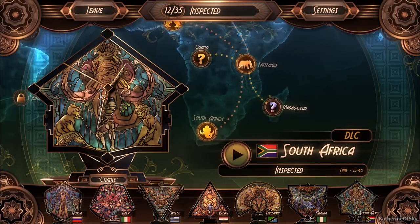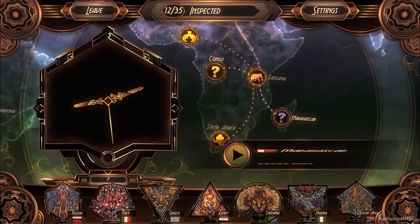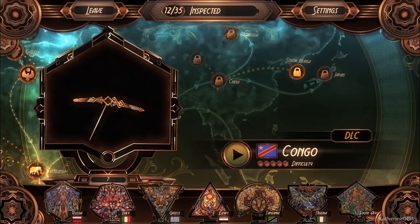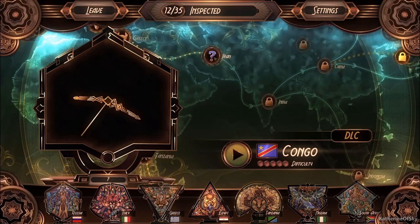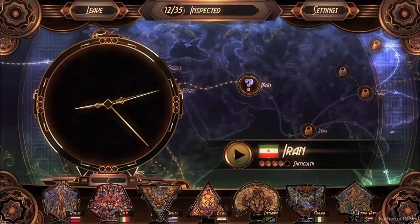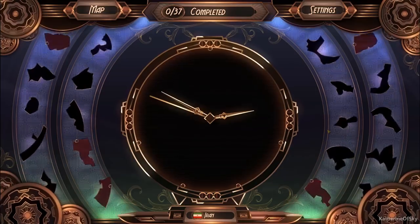So that is South Africa. Should we go for Madagascar? It's also a difficult one. Or Congo. Or maybe we should start going this way — to go maybe to Asia. Yeah, let's go then. Let's do Iran — why not? Let's have a go at this puzzle. Kind of change zones.